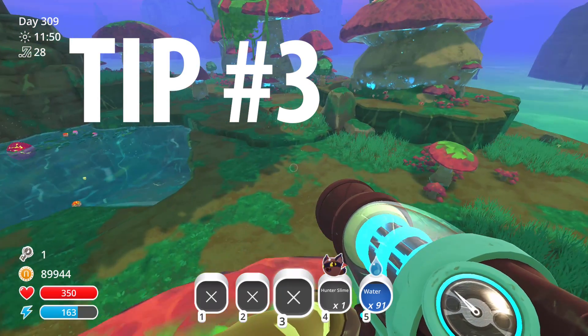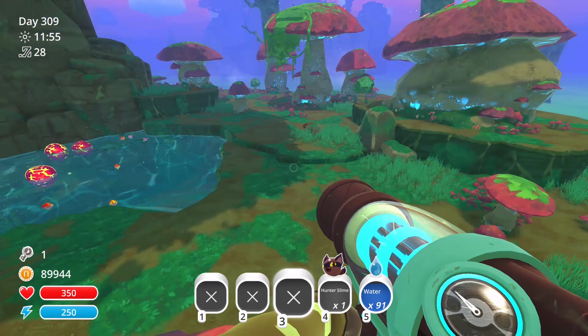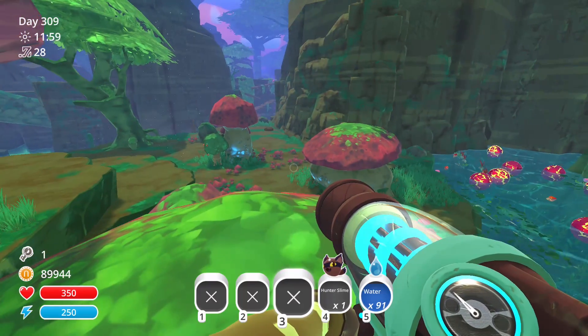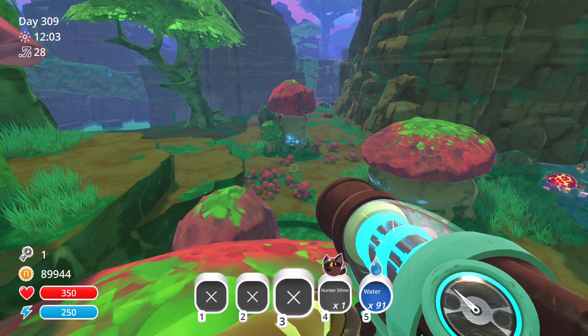Tip number three: get up on the mushrooms for a better view. The middle mushroom I'm on now is good for being able to rush in either direction, and the mushroom off to the side is good for seeing the entire area in front of the lake. But you want to bounce around and do a sweep every once in a while, just to make sure you're not missing anything.